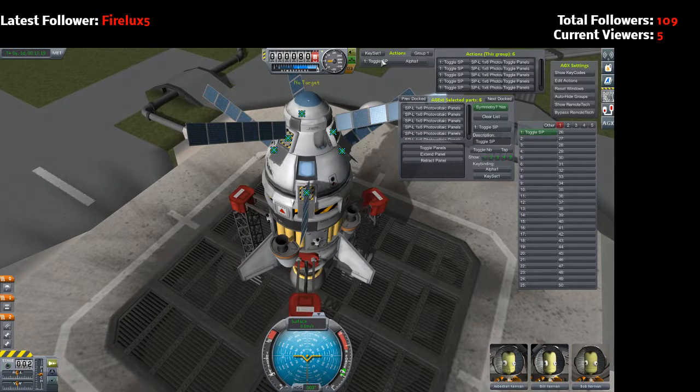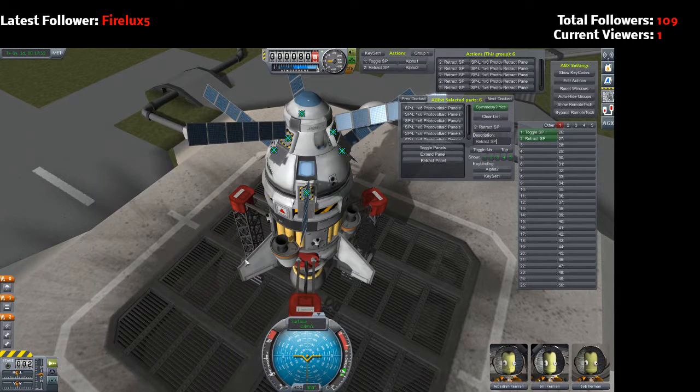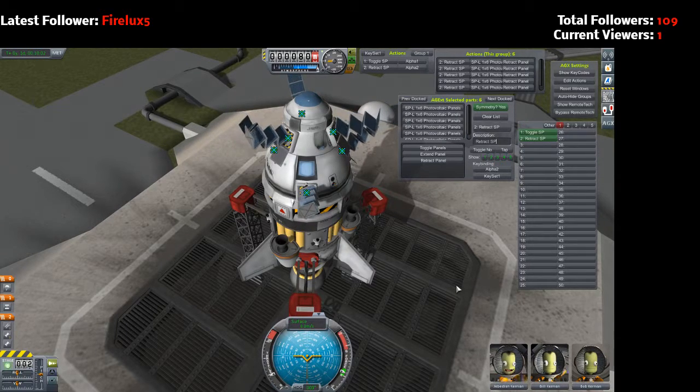They won't retract or anything. So maybe the toggle button just only works once. In my mind, we make a retract panel action - all six of them - retract panel, and we set it to alpha two, which is the two key. There it is, saved and showed up. But the two button is not working, the one button is not working, and when I click retract - what do you know - they work.